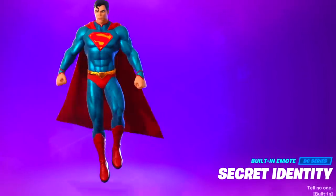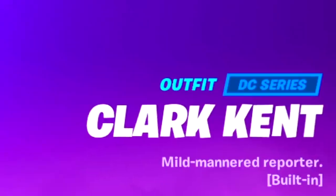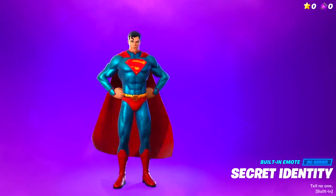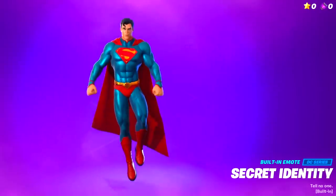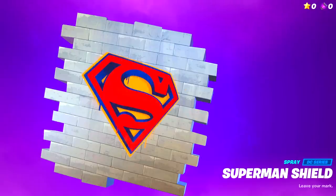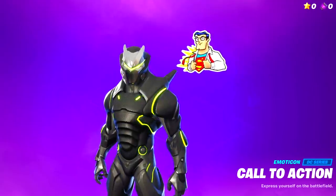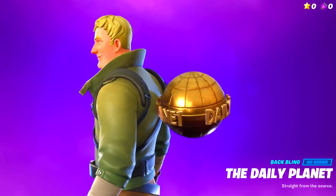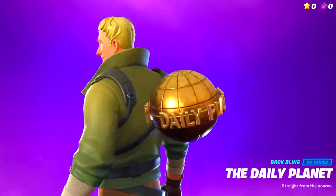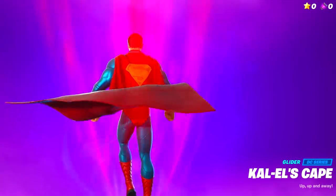The first reward for the Superman skin is Clark Kent himself, part of the DC Series outfit. This may look like a regular style but as you keep leveling up you can transform into Superman. I'll also show you how to unlock the Clark Kent shadow style. The second reward is the Superman shield, and the third reward is a Superman emoticon. The fourth reward is the free backbling called the Daily Planet.